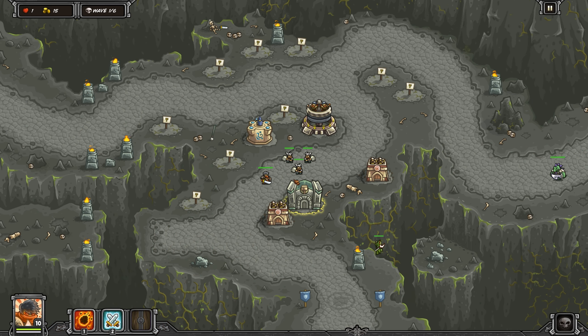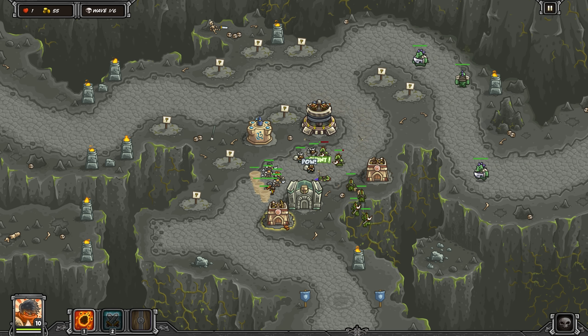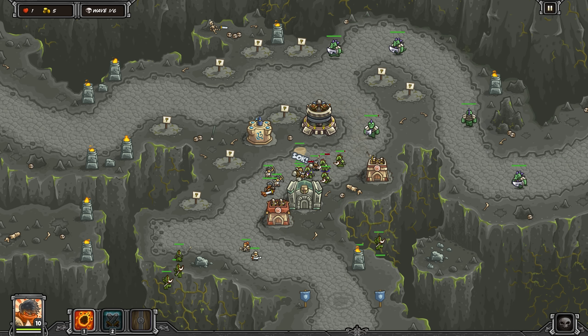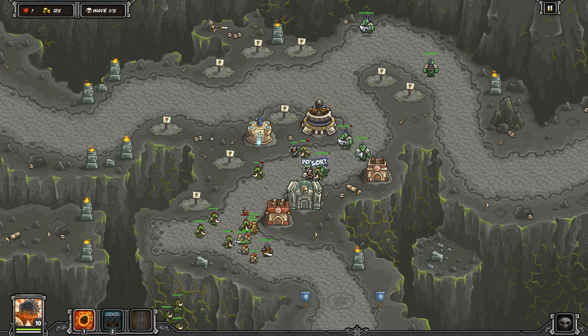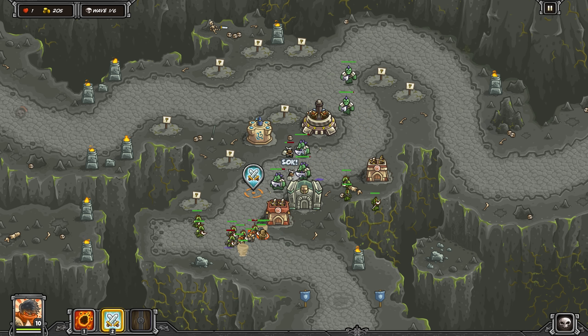Starting off, get a level four ground pounder right in the center, similar to our last level. Then put two level two archer towers on the sides and a mage tower. I would just keep Alaric back and let him summon the sand warriors. You shouldn't have to fight melee unless it's absolutely necessary.